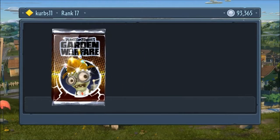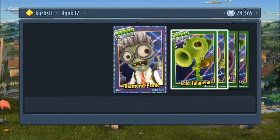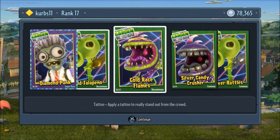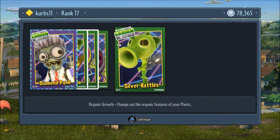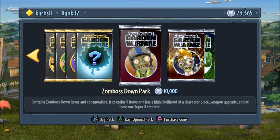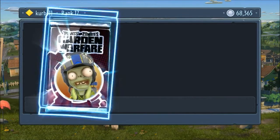Amazing bling pack — I don't know why I'm talking like this. Diamond punk, gold jalapeño, so spicy! Gold race flames, silver candy crusher, silver rattles, sound balls. Down — more DLC packs to open up.